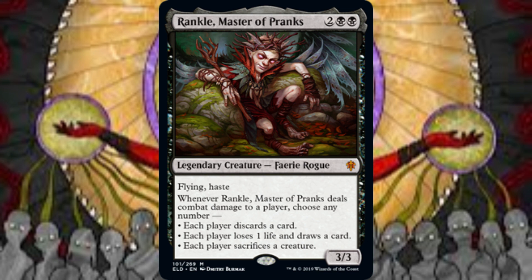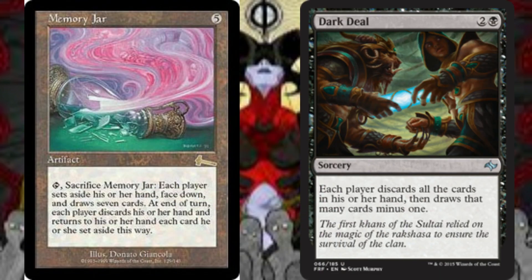Rankle, Master of Pranks, has to deal combat damage to a player in order for any of its abilities to trigger. We can choose any of the following options: each player discards a card; each player loses 1 life and draws a card; each player sacrifices a creature. At a minimum, we should select the card drawing mode each and every time Rankle deals combat damage to a player. For one-and-done global mass card draw effects, Memory Jar and Dark Deal are the gold standards. We can tap and sacrifice Memory Jar and have each player exile all cards from their hand face down and then draw 7 cards. At the beginning of the next end step, each player discards their hand and returns the exiled cards to their hand. Note that this can be activated at instant speed. Dark Deal has each player discard their hand and then draw that many cards minus 1. These cards can create massive swings in life and are considered win conditions in this build.